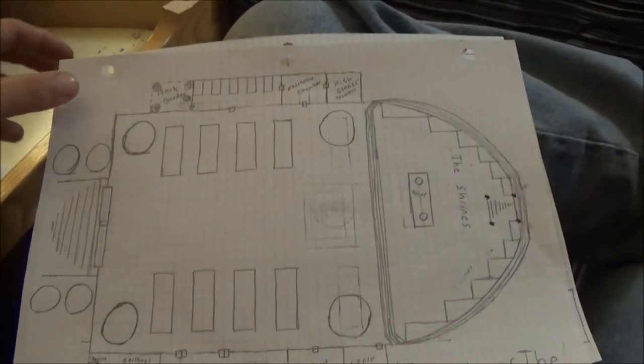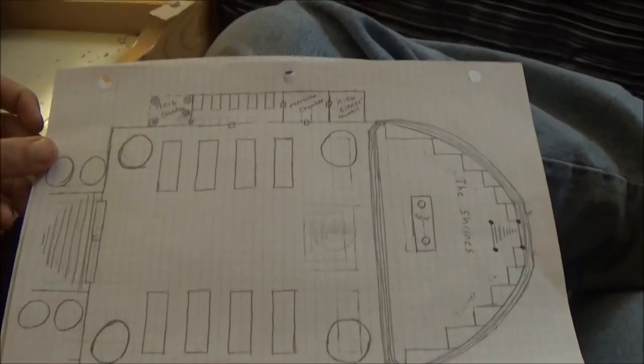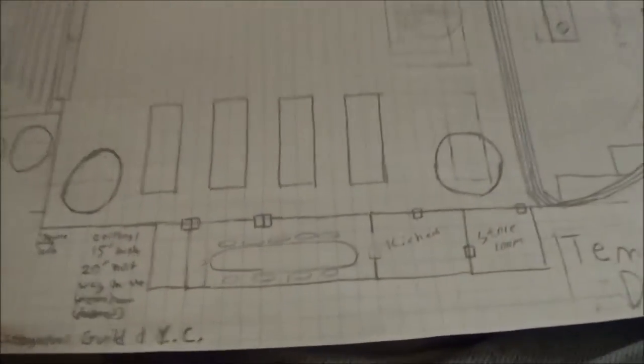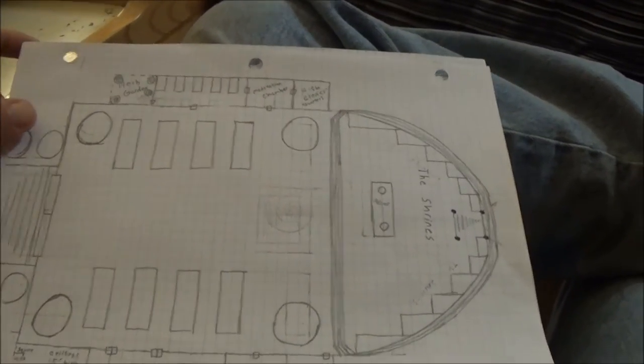The first one is something I've done for my world, my homebrew world, the main city. I drew up basically the Temple of the Divine. It sounds like a Skyrim name, but I just took the name out of convenience. It's kind of the main temple of this town — kind of like an all-faith temple.